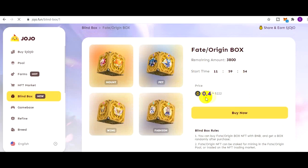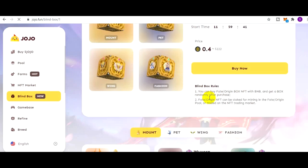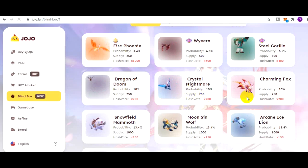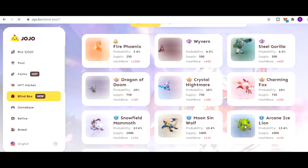4 BNB atau setara dengan 222 dolar ini bukan dapat 4 box, tapi hanya salah satu dari box ini. Di mana salah satu box ini, kalau Mount isinya adalah Fire Phoenix, Steel Gorilla, Dragon of Doom, Crystal Nightmare, Charming Fox, dan segala macemnya.